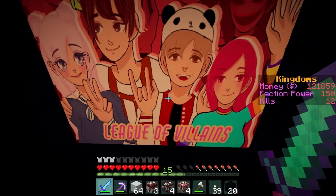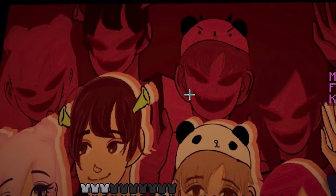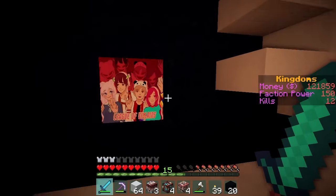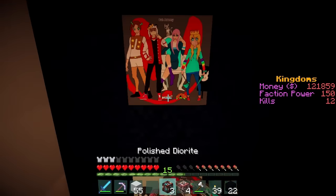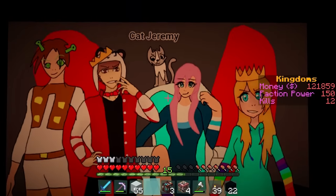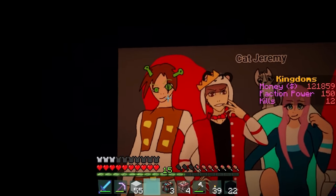Here we all are, looking super normal, and then here's our villain alter egos! I've looked at it for too long and I'm actually scared now, so moving on — let's see what the diorite one looks like! Very cool! Oh, this one has cat Jeremy on it! And my ice throne! May I just say, I love Joel's eyebrows!